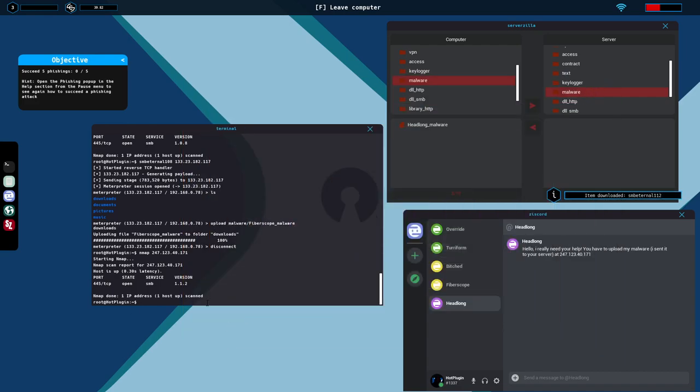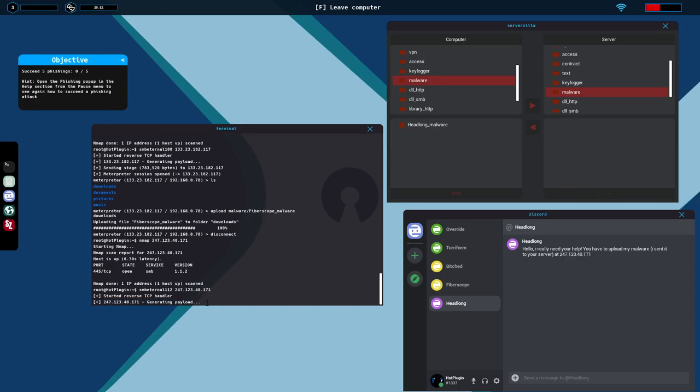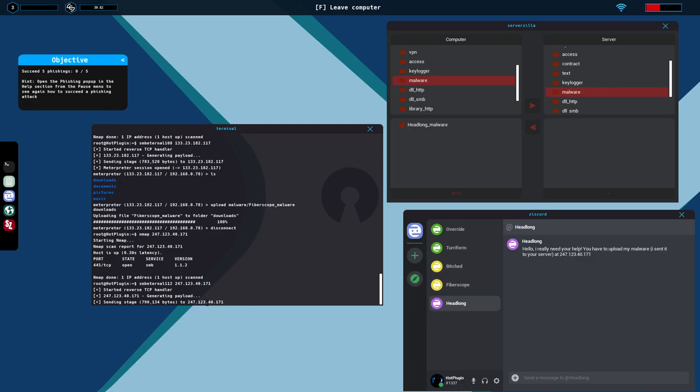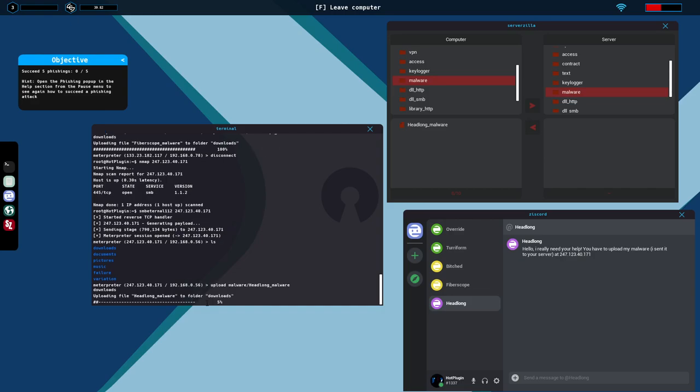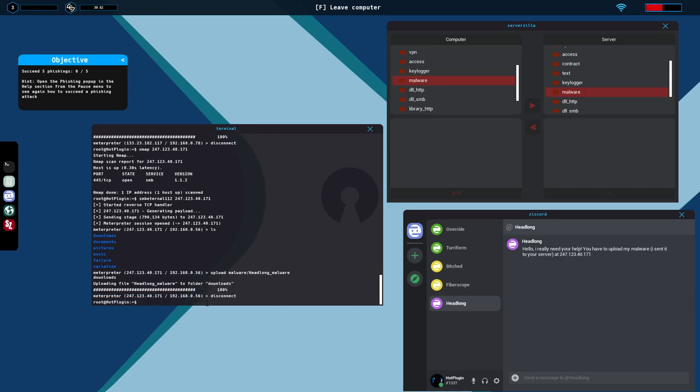SMB 1.1.2 — SMB Eternal with the IP. We upload 'malware/headlong_malware' to the downloads folder. We're done — let's go ahead and complete. All said and done. Now we might want to take the exploits and move them over to free up more room, and we'll make it a new day for the phishing scams.